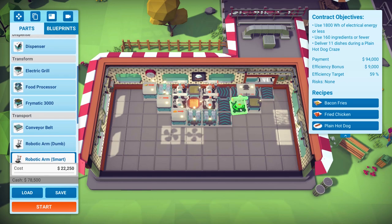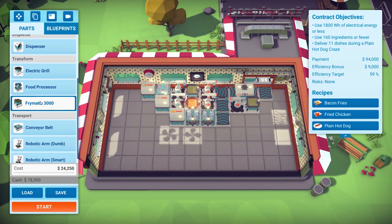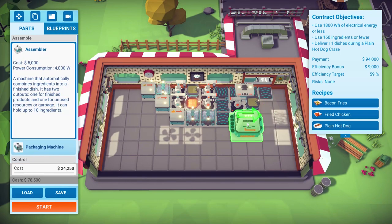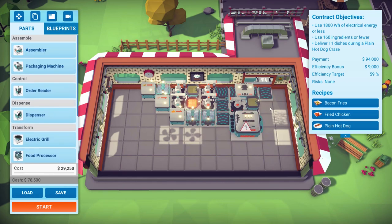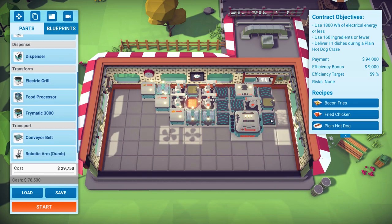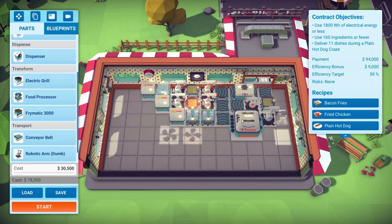We'll go smart arm — I want fried chicken pieces, not breaded chicken pieces. We'll do something cheeky: breaded chicken pieces into the assembler. Conveyor belt — oh, you can change its speed! That's actually huge, something I don't do and I should, because that will help with all the timings for everything a lot.